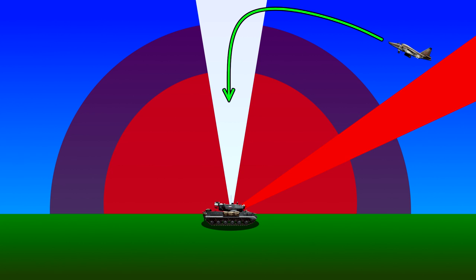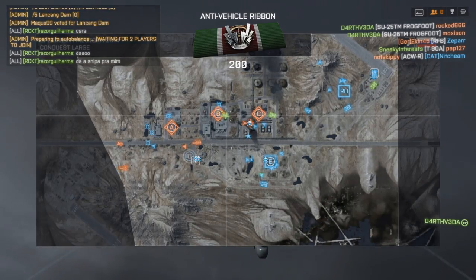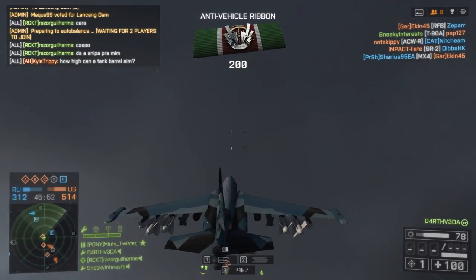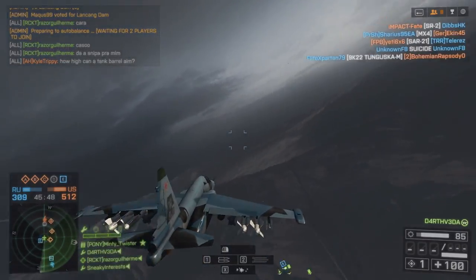This is the sweet spot you want to attack. You'll need two things for this: a knowledge of where the MAA is, and preferably the attack jet. I bind a key to my map button so I can find the MAA more easily, as it will be visible on the map when it's shooting. I then fly high, outside the engagement sphere, and come down straight on top of the MAA.